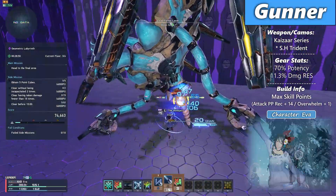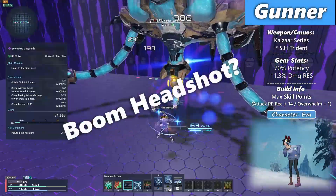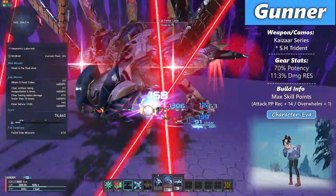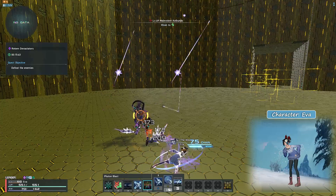Photon Blast — I feel like this is TMG's weakest avenue, not so much in terms of overall damage, but when it comes to being utilized it sometimes has a tough time hitting a single target like a weak spot, especially when multiple parts are in close proximity. Missing a photon blast in this scenario can be quite frustrating, as this PB has been designed for multiple enemies.